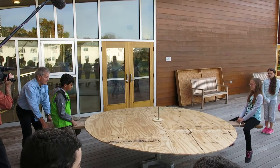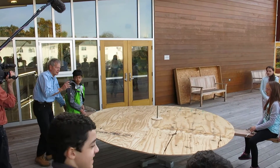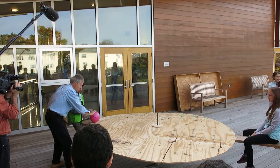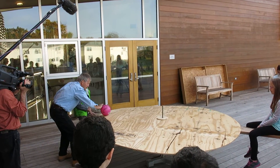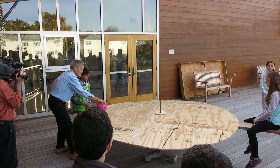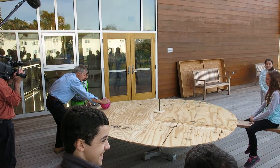All right. Now this time, if we can get the Coriolis circle, it would be great. So here's what you're going to do. This time you're going to take the ball and you're going to roll it towards her. We're going to get you guys going pretty fast. Feel all right? All right. And you're going to roll it towards her.